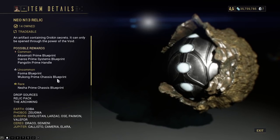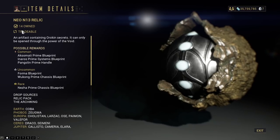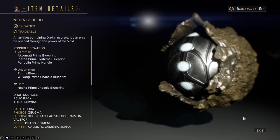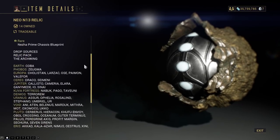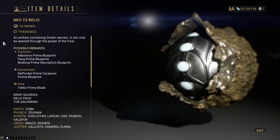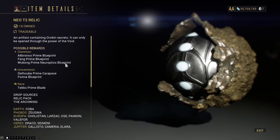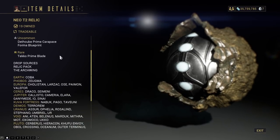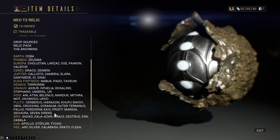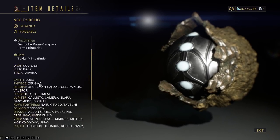This also gives you the Wukong Prime Chassis blueprint as the uncommon, so I have a ton — clearly I'm good. Remember to farm up a ton if you're going to sell them later on for platinum, but if you just want to have it, farm it up. Neo T2 will give you the Wukong Prime Neuroptics blueprint as the common, with Deco Prime Blade as the rare. I have a ton of these myself — drops in a lot of areas, same general situation.